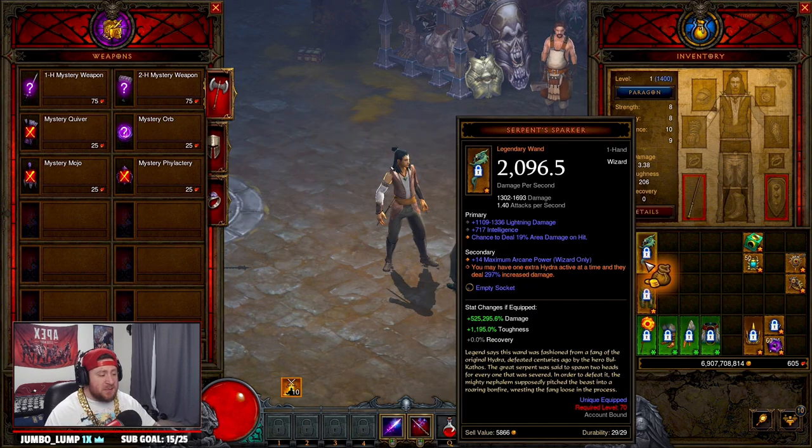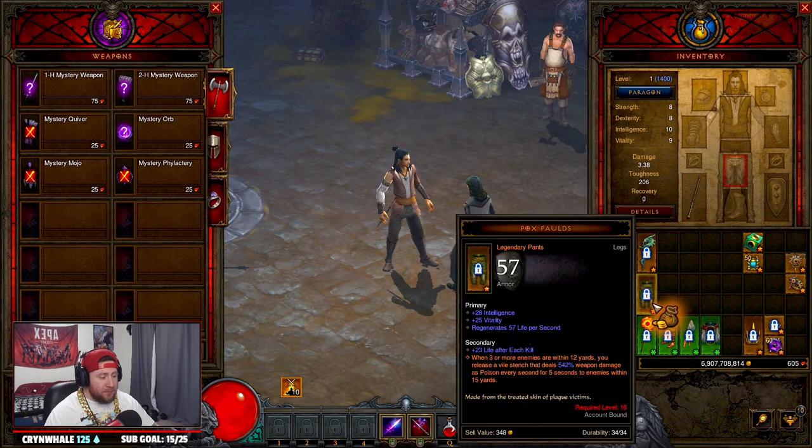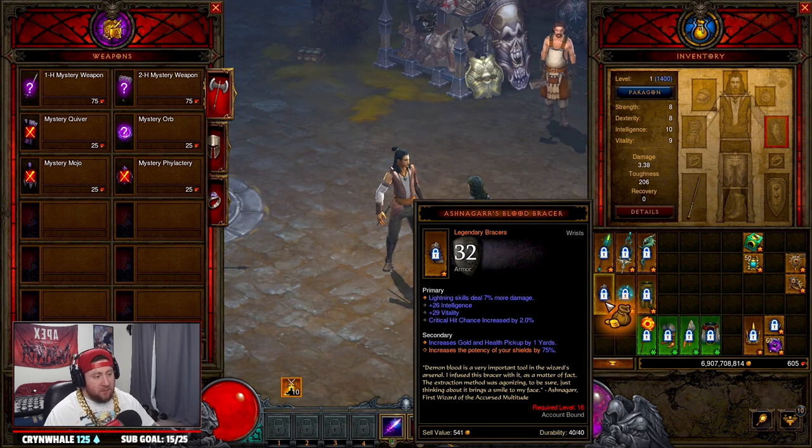When it comes to spending blood shards at Kadala there are a couple of best options for the wizard. First I'm going to suggest the Ashen Guard Blood Bracers for the potency increase to your shields — this is by far the best thing you're going to get. You're going to be able to use these items at level 16, which is fantastic. You use this with Storm Armor or Energy Armor and it absolutely just keeps you alive. It's probably the best thing you can gamble for at Kadala.